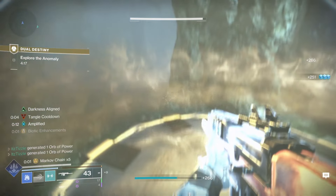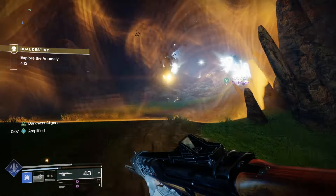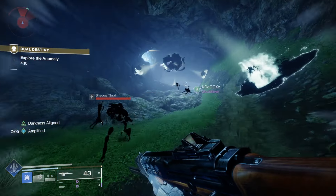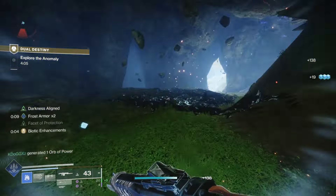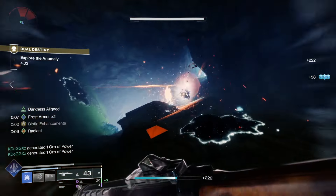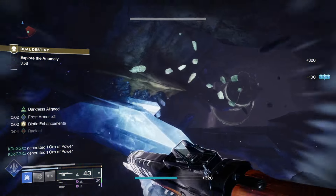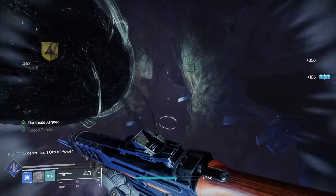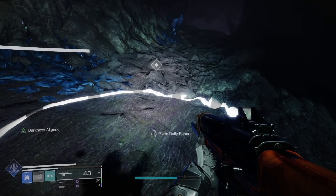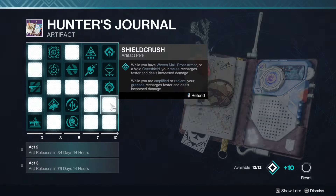You kind of get a two-for-one on this video because this was my first time running my Synthoceps consecration build — I literally just put it on before this mission. Before Final Shape even launched I knew I was going to run this build. Synthoceps are my favorite exotic and I knew they'd pair really nicely. You'll see the insane power of it — I have the stasis super on because with Synthoceps it's like the highest total damage super in the game.